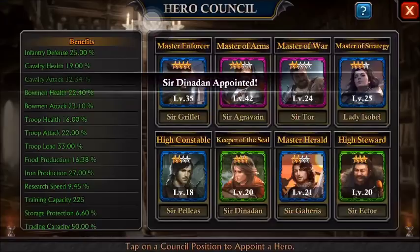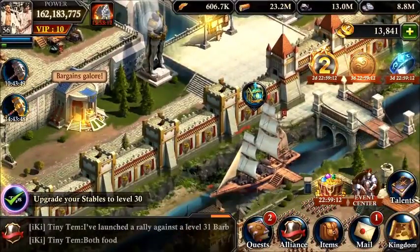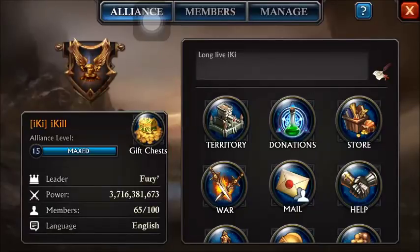So we're going to go to these old heroes, like our green fun ones. We worked so hard to get these guys and now they're absolutely useless, except for maybe a little bit of help with load or whatever.